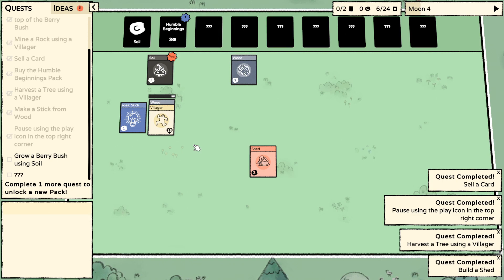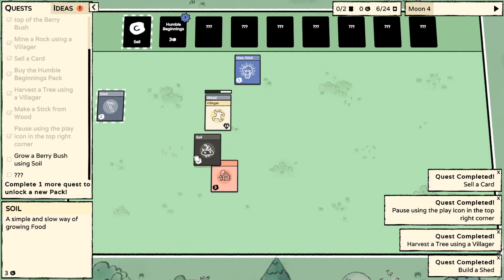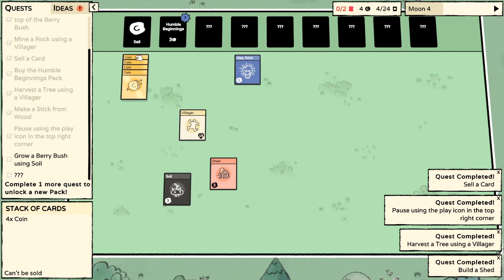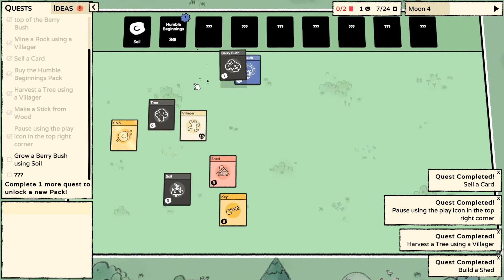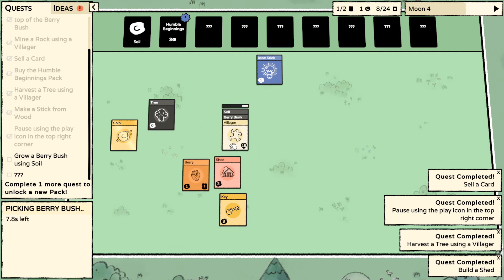Soil! But no berry bush. Do I have to sell my idea? That's sad. At least sticks are worth something. That does nothing. Hurry - buy a new pack. A key. A tree and a berry bush. Okay. I need to combine a berry bush and some soil. Grow a berry bush using soil - is that right? They look like they combine. Maybe not.